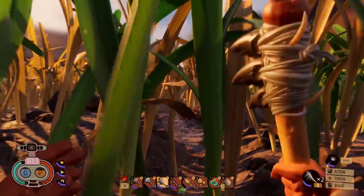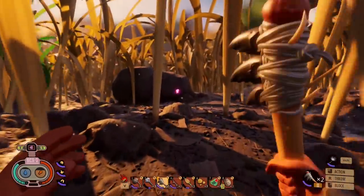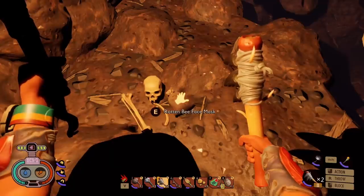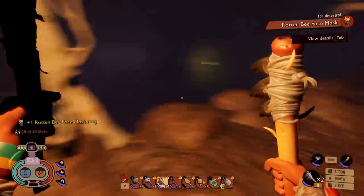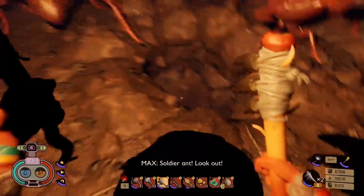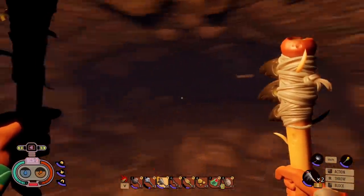I even made an extra extra torch because, you know, I'm me. I'm probably gonna be down there for a while, so let's hope the eggs spawned in. So far there's still lots of soldier ants around, and I found the rotten bee face mask — that's the only place in the game you can find it. And another horde of soldier ants. But there's a hole here, so hopefully that takes us closer to eggs.